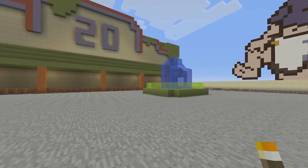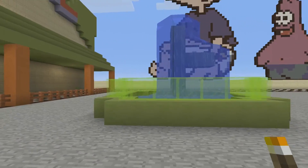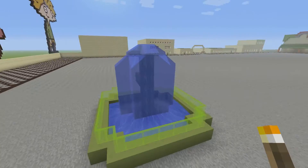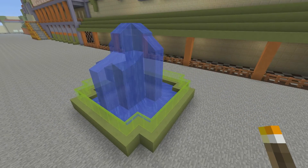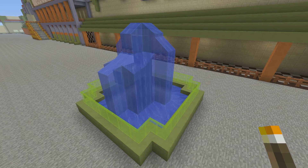I actually would like to retool it to kind of make it look a little bit more unique, a little bit more interesting. I would like to find a way to make the water green because this is green slime, not blue. So if you know of a way to do that in Xbox One Minecraft, do leave a comment and let me know.